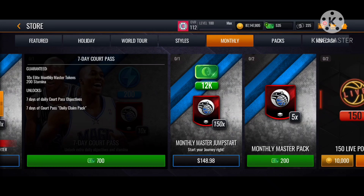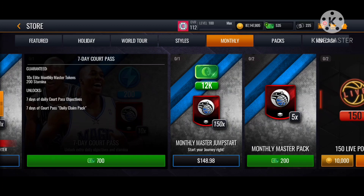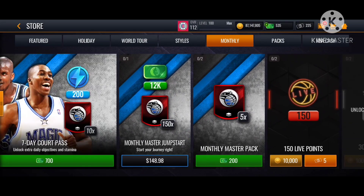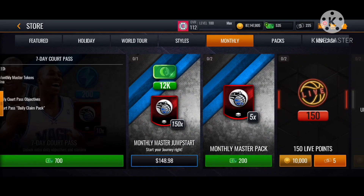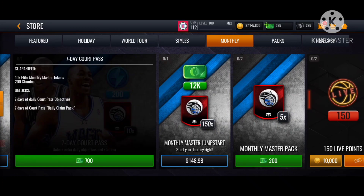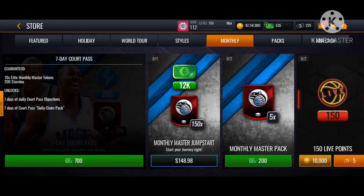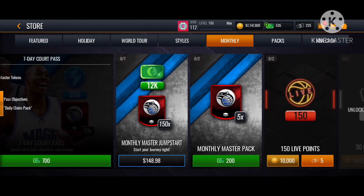You can get tokens from the Elite Money Master Token and then the 7th day Code Pass objectives. The 7th day Code Pass daily claim is very cool - every 24 hours you can just come back and claim it. I think you can get stamina and about 10 tokens.